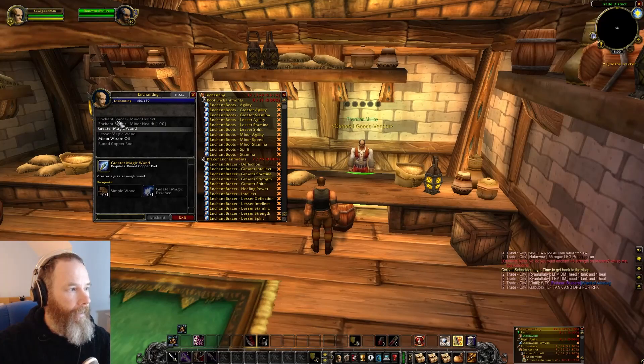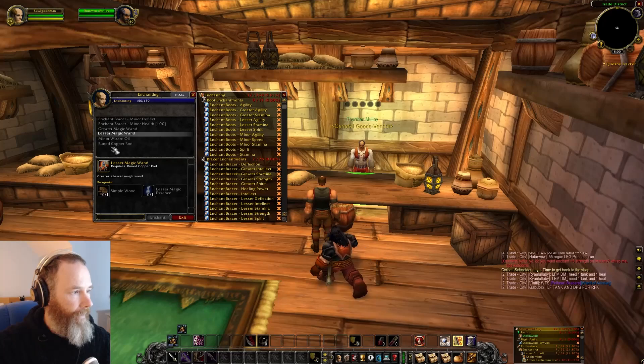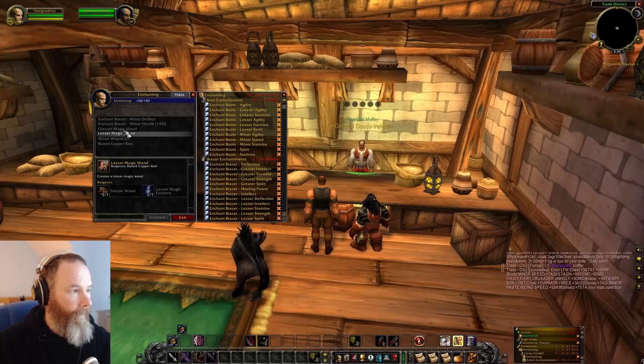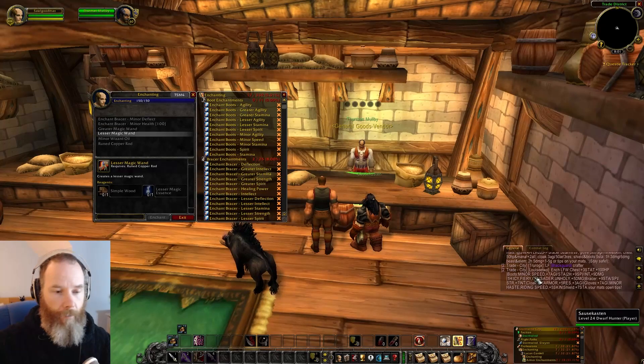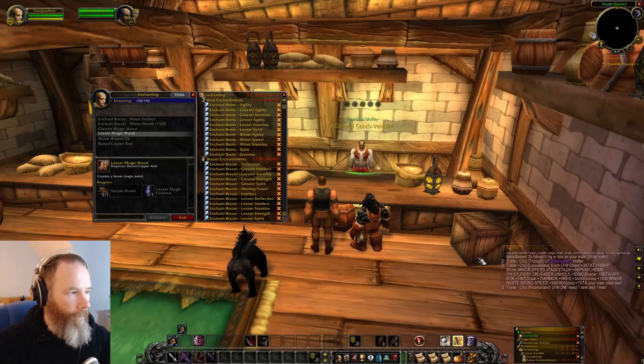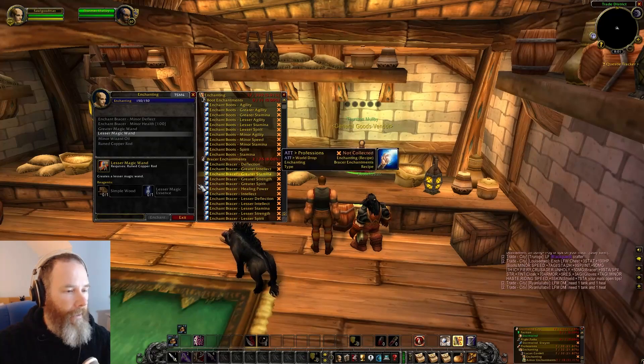I was able to completely skill up to 150 in enchanting for a profit at the moment. There's lesser magic essence for the lesser magic wand and greater magic essence for the greater magic wand. That's where the biggest profit is — from the linen cloth through to the wands. If you're lucky, it all depends on what you get.